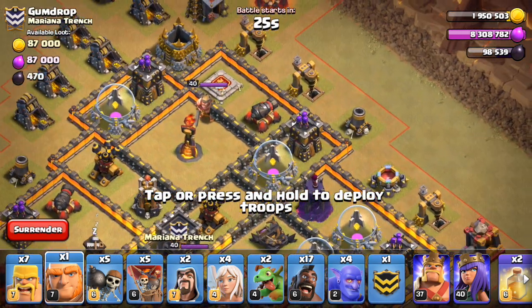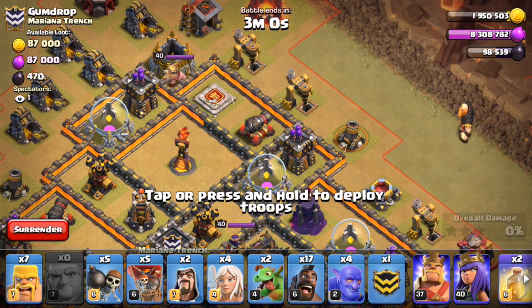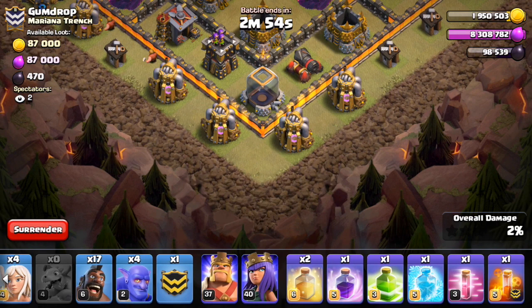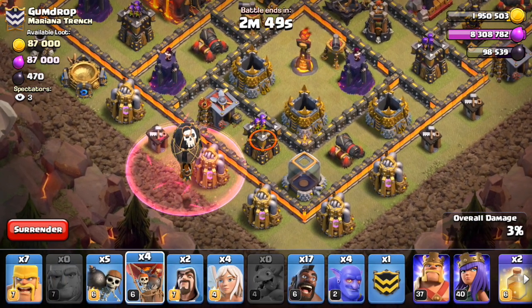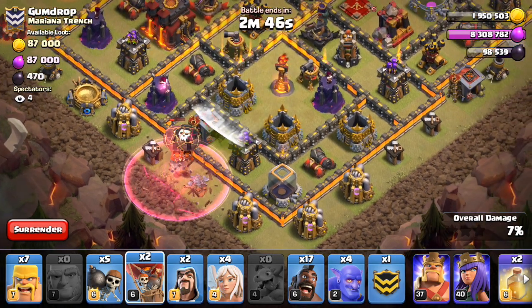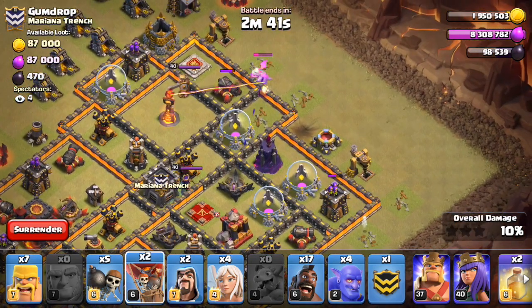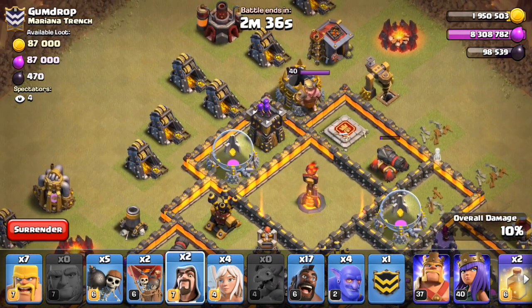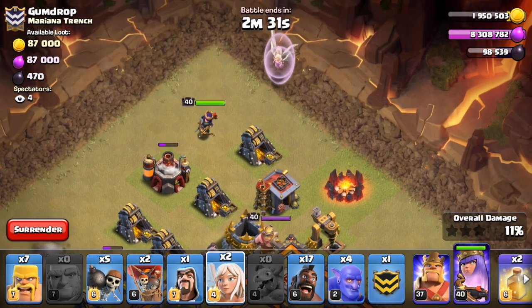Let's get the giant baby dragon going. Drop the giant kind of far out here to make sure only the archer tower hits it at first. Okay, baby dragon, baby dragon. Haste — one, two, three. There we go. It's gonna be okay. Cannon — yeah, it's still gonna be up. Let's get the wizard going. Queen — one, two, three, four.